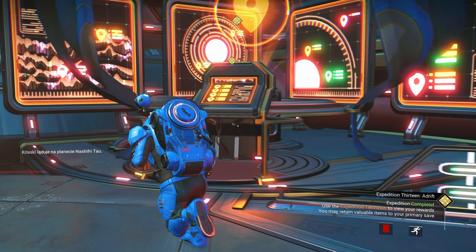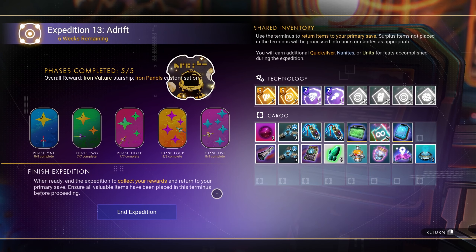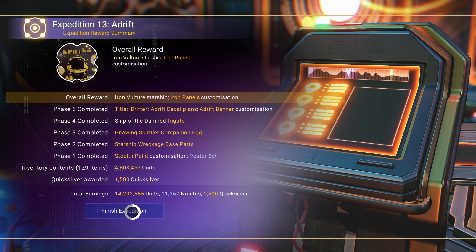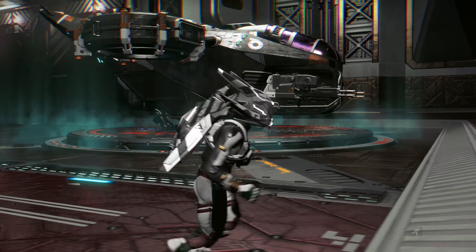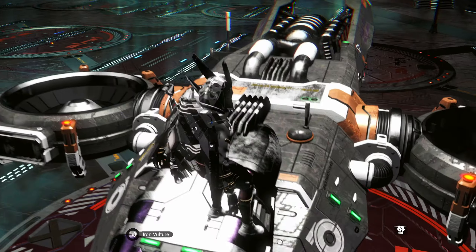Visit the Expedition Terminal at the Space Anomaly and get your final reward. Transfer whatever you want to keep to the main save, finish the expedition, return to your main save and enjoy your awesome rewards. I hope with this guide you have achieved what you were aiming for today.